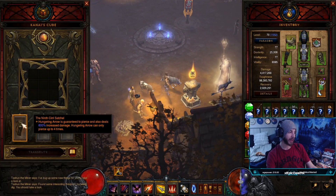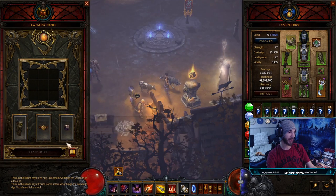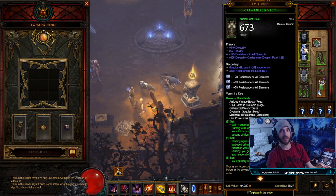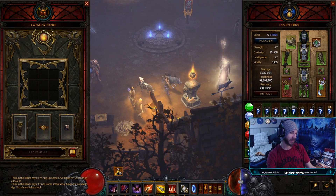In my cube I have Kyoshiro's Blade, Hunter's Wrath, and Ring of Royal Grandeur — just for the three-piece set bonus, and then of course my sixth set piece for the God set.